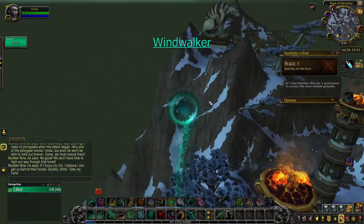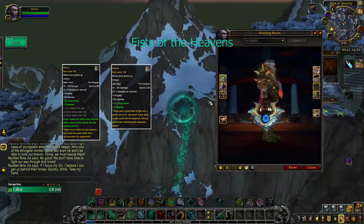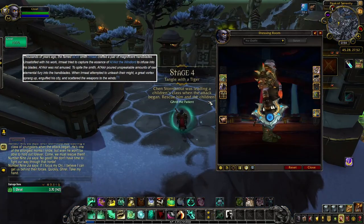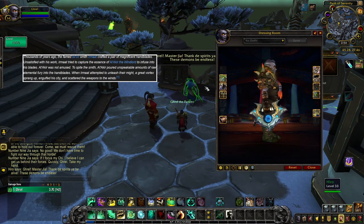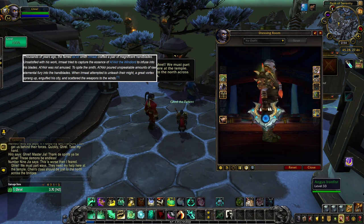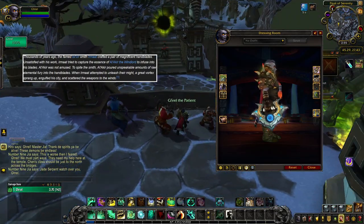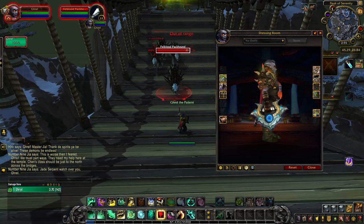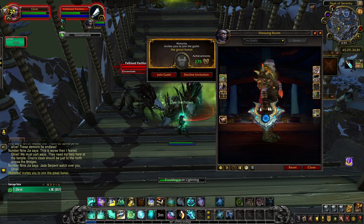Windwalkers are the damage-dealing spec of the monk class and get a twin set of fist weapons named Fists of the Heavens as their artifact weapon. I love the look of these, and the story of their creation is quite amusing. Thousands of years ago, the famed Tolvir smith Irmaat crafted a pair of magnificent handblades. Unsatisfied with his work, Irmaat tried to capture the essence of Al'Akir the Windlord to infuse into his blades. Al'Akir was not amused. To spite the smith, Al'Akir poured unspeakable amounts of raw elemental fury into the handblades. When Irmaat attempted to unleash their might, a great vortex sprang up, engulfed his city, and scattered the weapons to the winds. What I also really like is that each appearance you unlock is quite distinct, offering what almost looks like different weapons altogether.